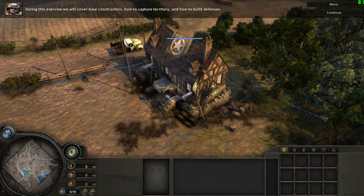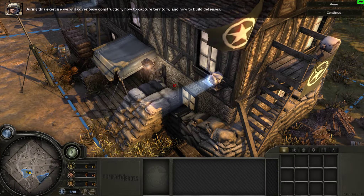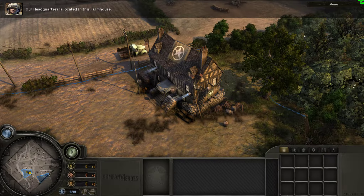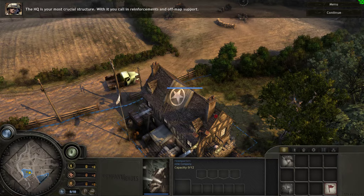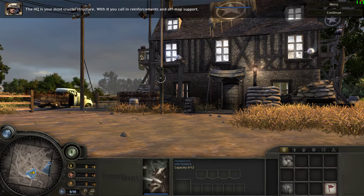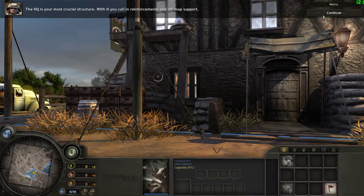Welcome to Base Operations Training. During this exercise, we will cover base construction, how to capture territory, and how to build defenses. Our headquarters is located in this farmhouse. The HQ is your most crucial structure — with it, you call in reinforcements and off-map support.